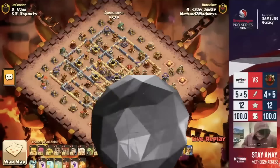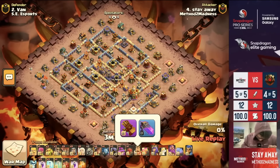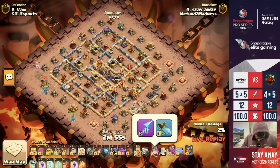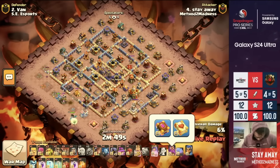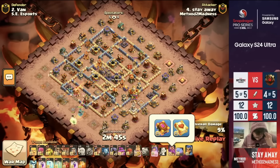I still feel like SE Esports has that time advantage — more than slight. My numbers probably have them up about a minute and 10 seconds. Yeah, that's a lot. But Method to Madness has to set the bar here. I think they just need to not even bother to think about time — they just need to make sure this one's a triple. It's going to be such a big task to beat them on time at this point. They need to concentrate and make sure this one goes through full steam ahead.